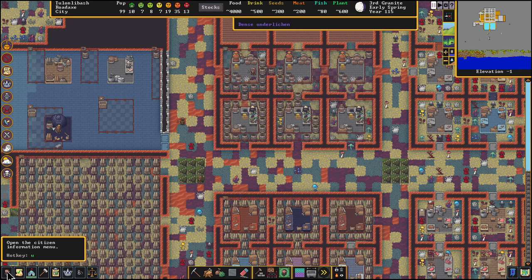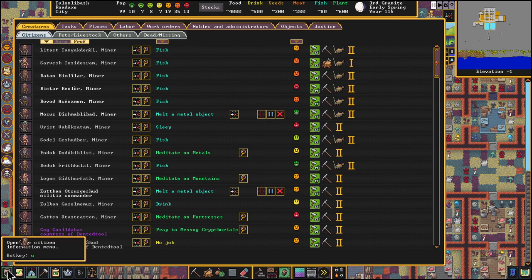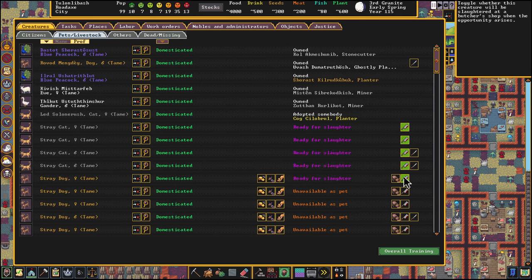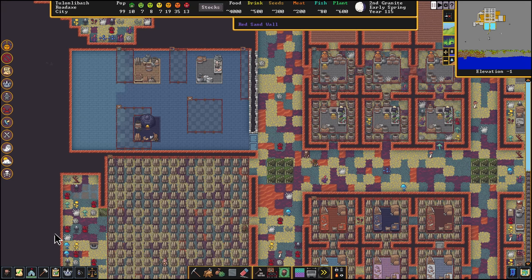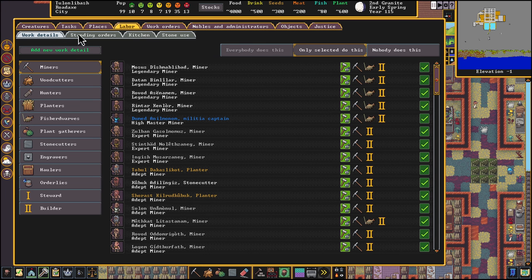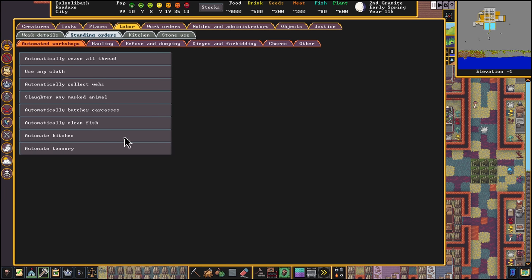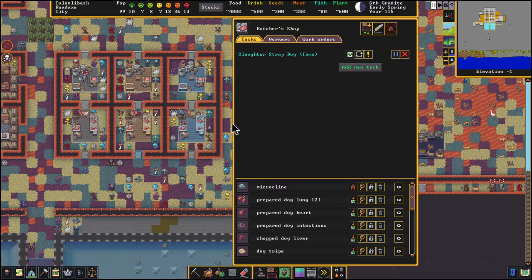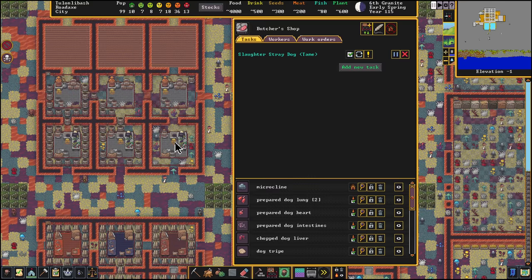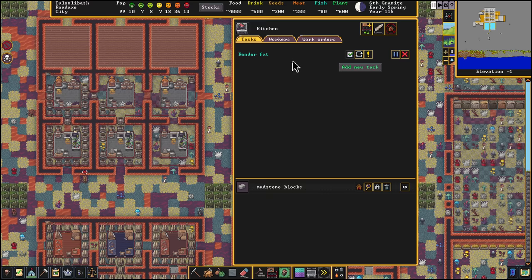Now we're going to go to the citizen information menu, Pets and Livestock, and start slaughtering some animals. If we go to the Labor menu and then Standing Orders, Automate Kitchen is on by default so we don't have to touch that at all. We just slaughtered a few animals in the butcher shop, and over in our kitchen the render fat job is currently active — that's part of the automated kitchen.